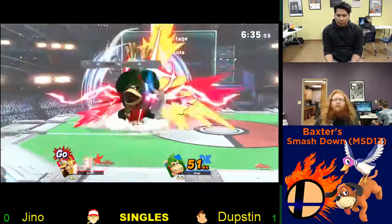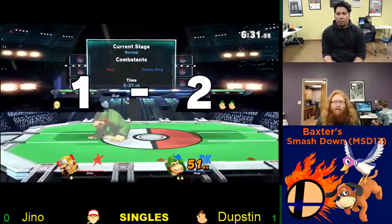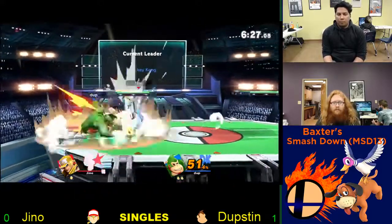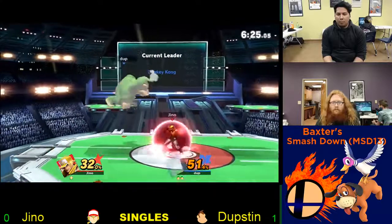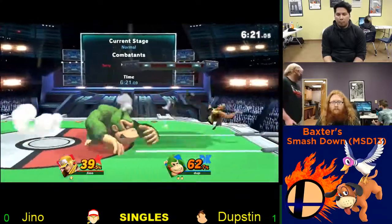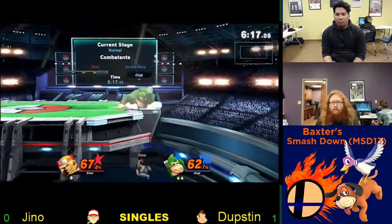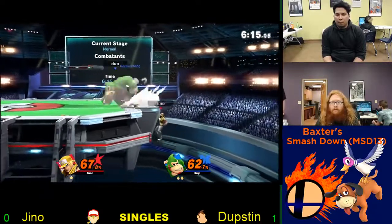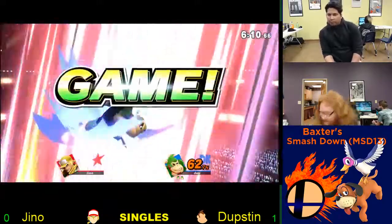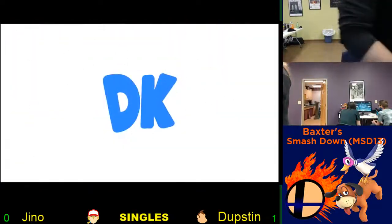This is at 51% — maybe he can get something. That side B into up smash is going to take it again. I swear that up smash is just too great — should not hit on the ground, but whatever. Trying to go in for that next spike already at 67%, then one percent. Dubspin taking that one.